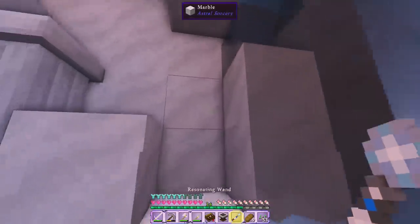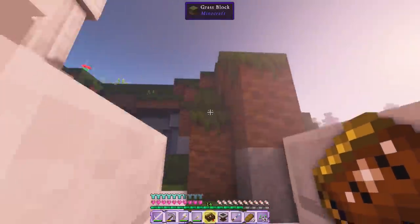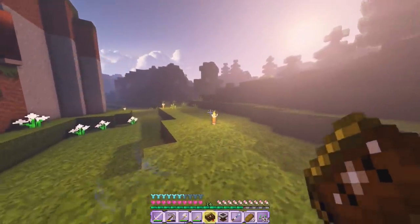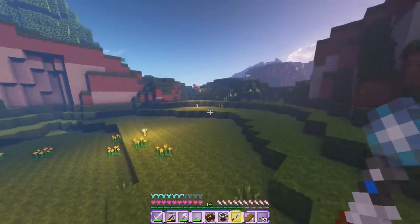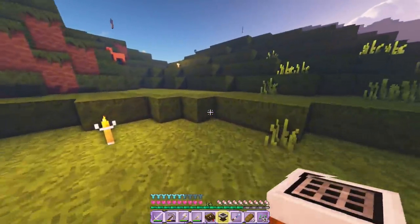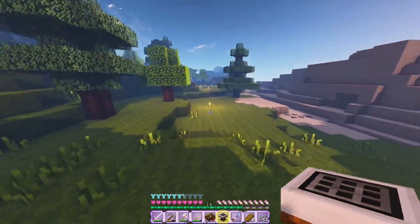Let me read up on it a little bit more. 'The resonating wand has some curious properties — when held in either hand at night, it vibrates and emits energetic sparks of light that gather in seemingly random locations around the surface of the land. Nothing seems out of place on the surface, though — maybe there's something deep in the ground.' So I think we're going to have to wait until night. The sun is setting already — and now we actually have our luminous crafting table, which we can use to gather starlight ourselves without the crystal.